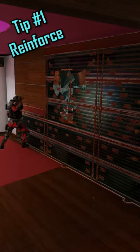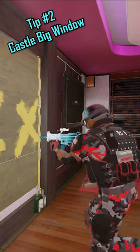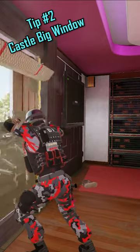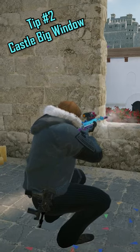First things first, you want to reinforce these walls right here. This will prevent you from that Blackbeard weirdo holding the Hookah window. Second thing I like to do is castle off Big Window and Billards. Castle Barricades are completely indestructible. It can help with those Glazmi's that like to ruin the whole round.